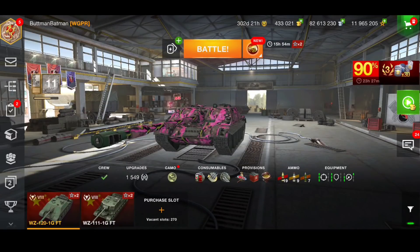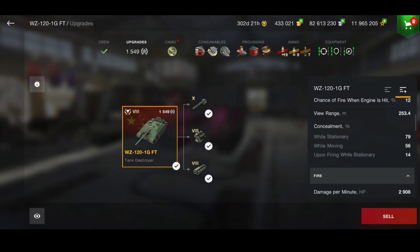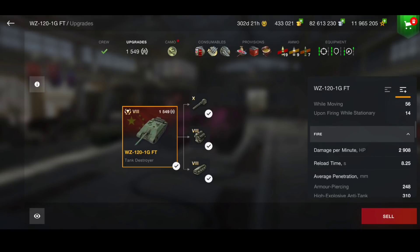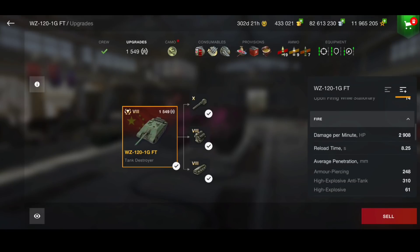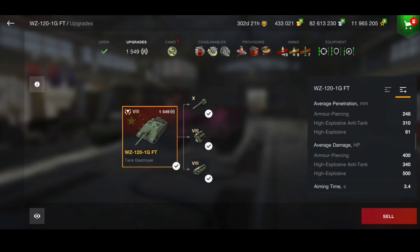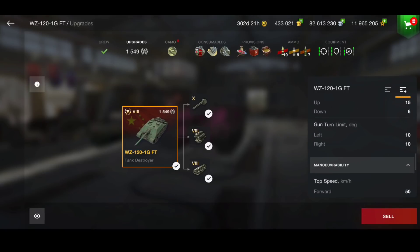So what is the tank all about? Why is it so great? Looking at the stats, it's not amazing on paper: only 1,100 hit points, hull armor of only 120 — but don't take that for granted because the hull is actually very troll. DPM is 2,908, reload 8.25 seconds, penetration 248mm on AP and 310mm on HEAT, with 400 alpha and 340 on HEAT.